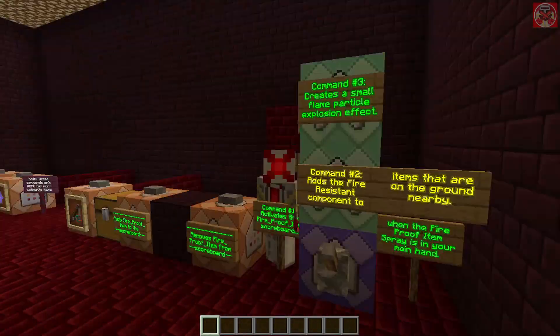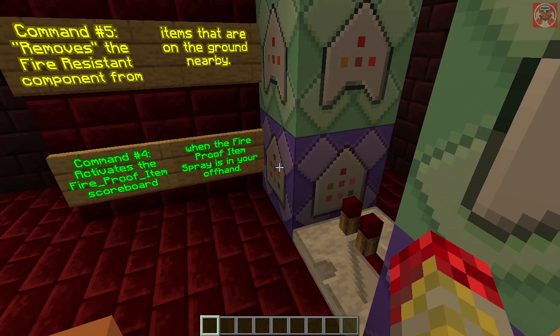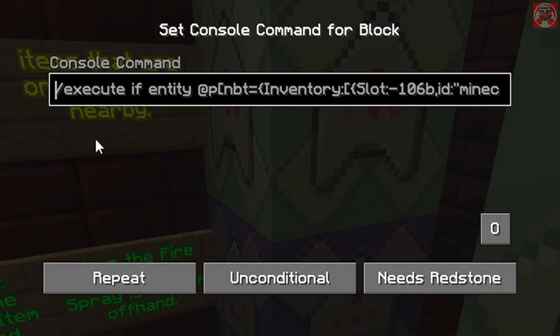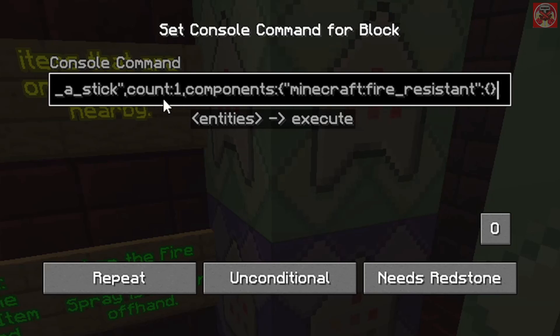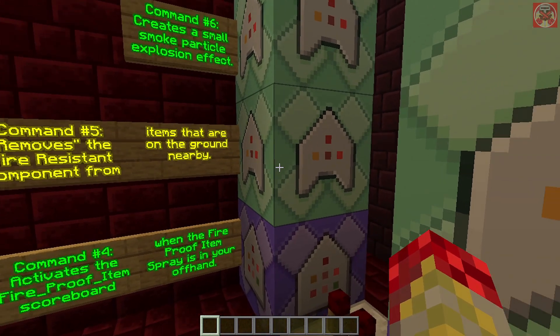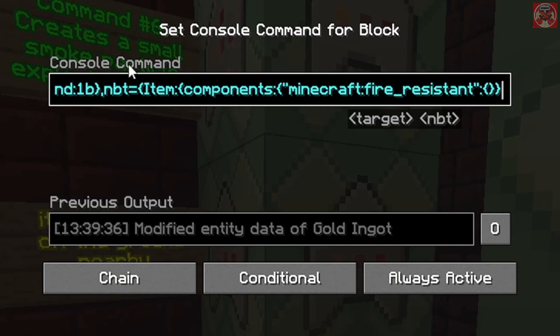These next three commands activate when the fireproof item sprayer is in your offhand. Starting with this one which activates the scoreboard if the item is in your offhand — it's the same as the last command except you need to add: slot:-106b, which is the slot for your offhand. The rest is exactly the same. Then this next command is the same except you need to add the nbt equals with the fire_resistant item component, so it detects only items with this tag.